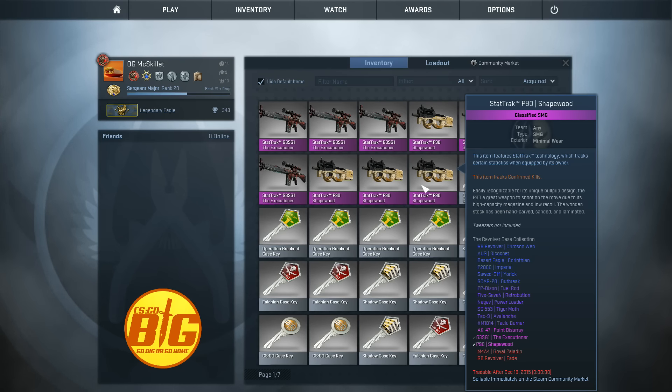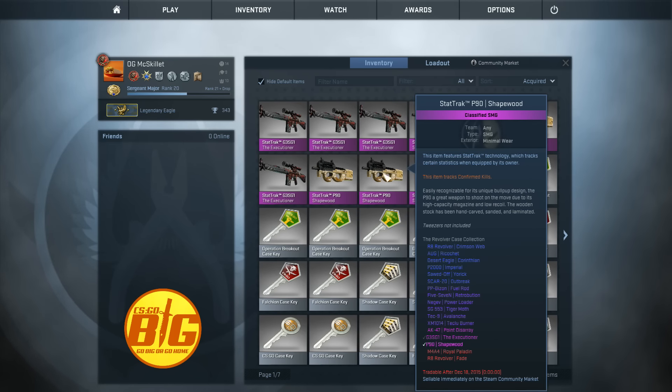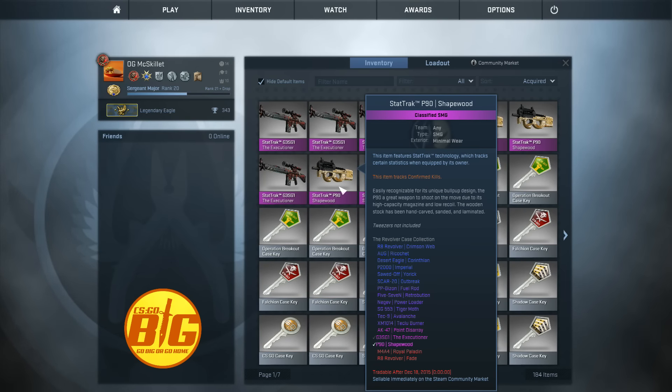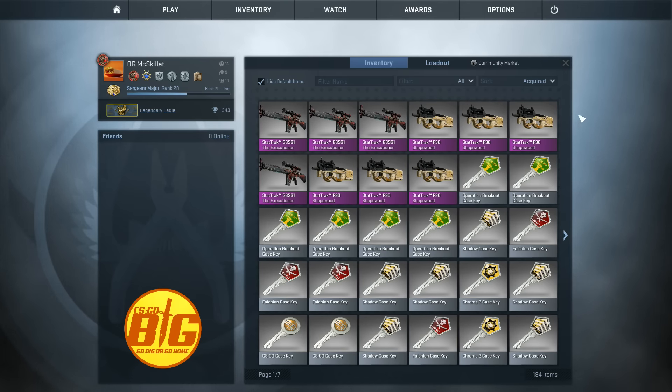You can actually get a StatTrak Factory New R8 Revolver Fade by trading up minimal wear and field tested skins — I don't even have a single factory new skin here. This is basically abusing the fact that the R8 Revolver has a 0.40 float value maximum, which means you don't have to use all factory new skins to trade up to a factory new one.